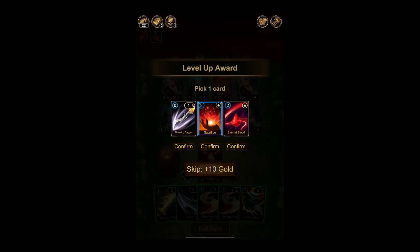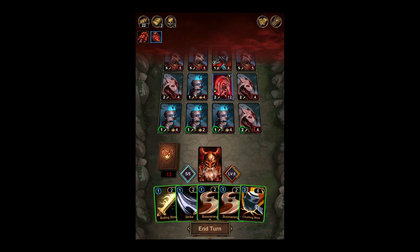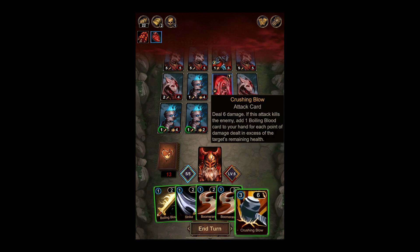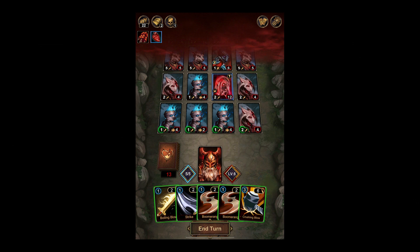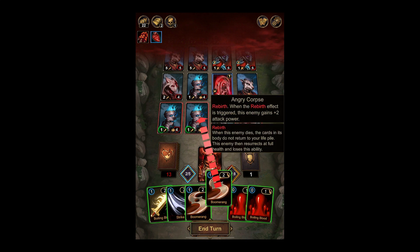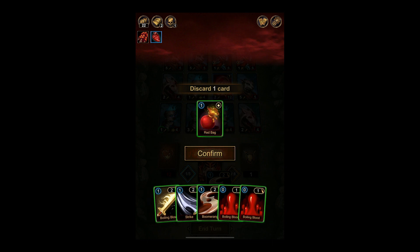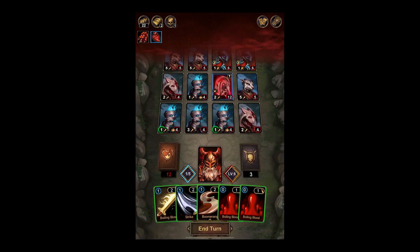We do have a level up. Throwing Dagger — zero cost, that's not bad. We can get Eternal Blood again. Yeah, we'll go ahead and get you. So I think we use you to beat the tar out of that thing and get a couple of boiling bloods. Get rid of that guy. We're only dealing one damage? Oh, so that one potion is now gone — that's right. So we can deal two and two and get another thing going.